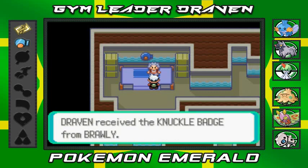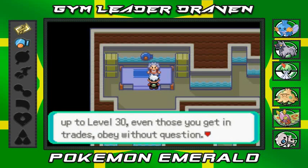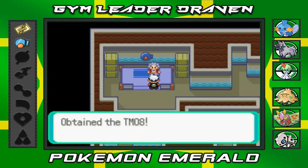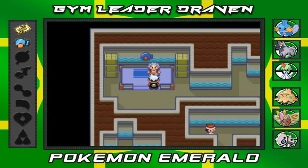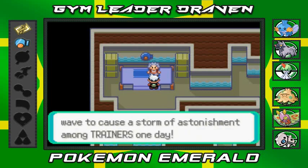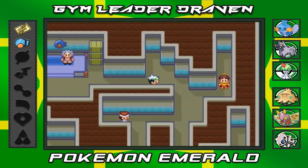The light comes on and we got the Knuckle Badge! The Knuckle Badge makes all Pokemon up to level 30 obey without question, and lets you use HM Flash outside of battle. We also got TM08 Bulk Up — it raises both Attack and Defense stats. Brawly's registered in the Pokenav and says: 'I can see your talent becoming a giant wave to cause a storm of astonishment among trainers one day.' Thanks for the metaphor!